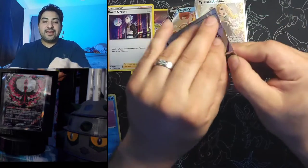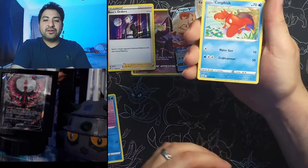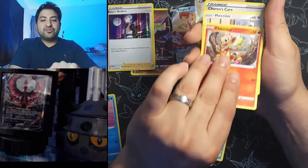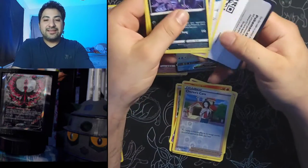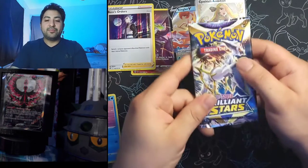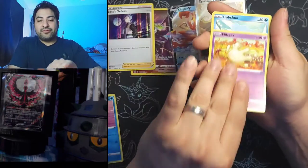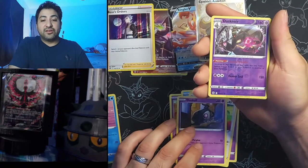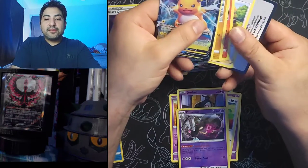Whimsicott art — something about Whimsicott guys, I'm rooting for him to give us good pulls. Everybody likes the Charizard art and Arceus but gotta give Whimsicott a chance. Chimchar, Minccino, reverse Cherrim's Care, and Brimsonar — didn't give us anything that time. Wasn't really expecting something right after Cynthia's Ambition, but it doesn't hurt to dream. Next pack: Milcery, Cubchoo, Dondozo, Farfetch'd, Dustox, reverse Dustnoir evolved, and Raichu V — got plenty of those, sleeve it up.